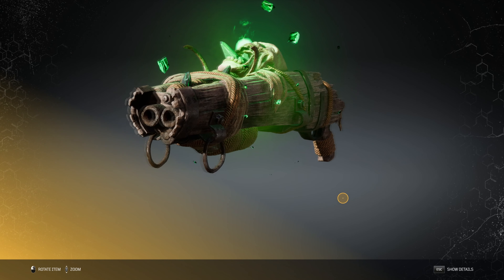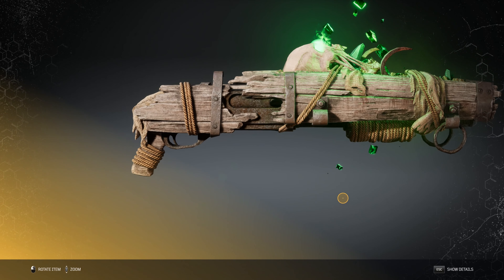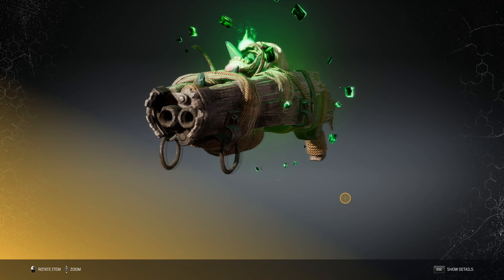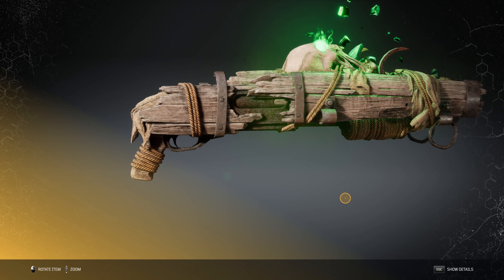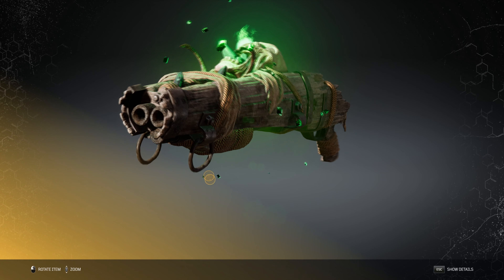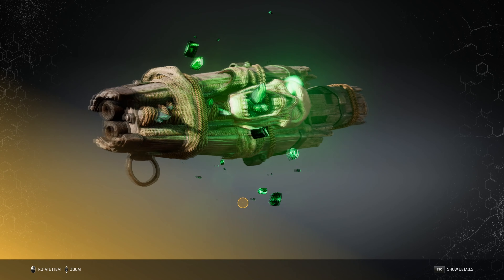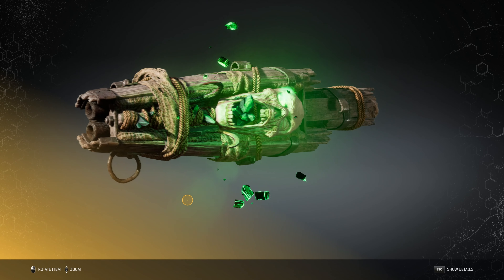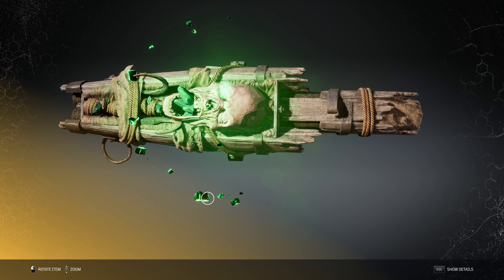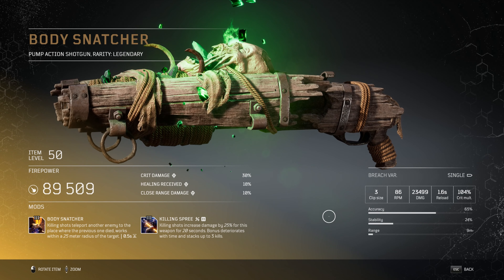Hey there Babylonians, it's Songs of Rays back with another legendary guide. Today we are bringing you the pump-action shotgun called the Body Snatcher. It's very unique looking in pretty much its wood design, but the fact that it's also got a skull with glowing green eyes blazed into the top of it is just remarkable. Props to People Can Fly with their gun creation on this.